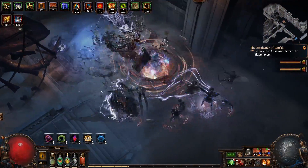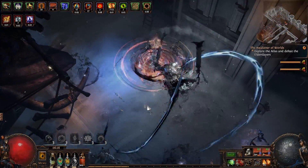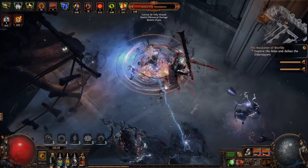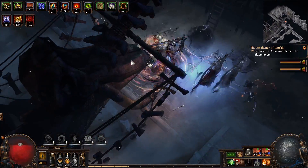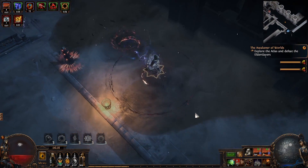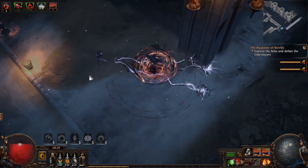It's pretty busted, but I have to raise the defenses a bit. I went from Slayer to Gladiator for block, which made it way, way better in terms of survivability. It also gave me a nitro boost in terms of how fast the build moves with Arena Challenger, and I clear maps way, way faster with that.